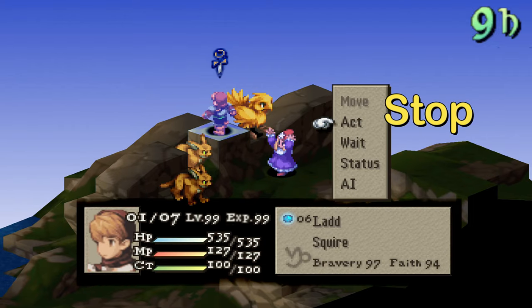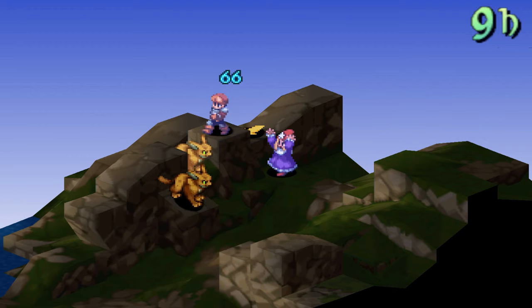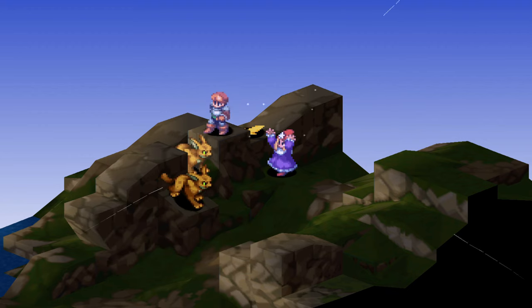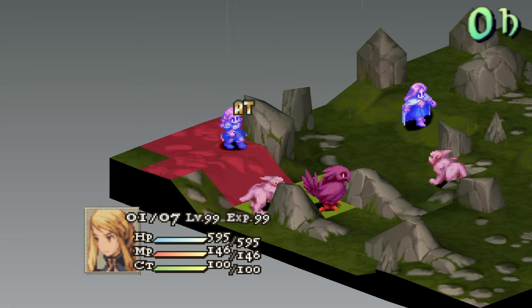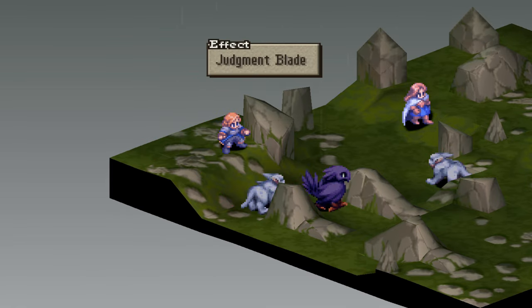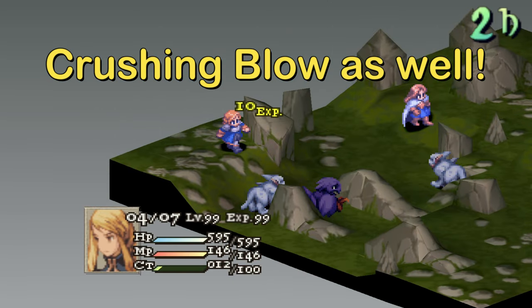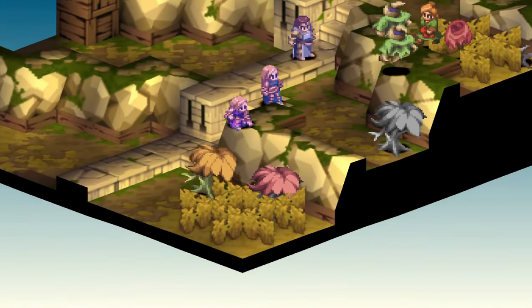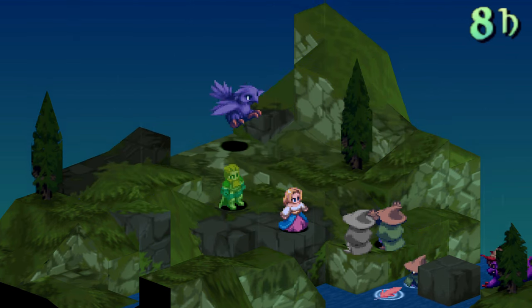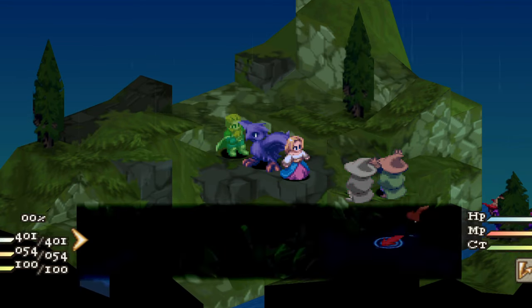Next — if you got that from that short clip — is the Stop status. The unit will stop moving and their CT will be frozen. Reaction abilities won't trigger and they can't evade attacks. It lasts for 20 clock ticks. Abilities that can cause Stop are Stop, Shadowbind, Celestial Stasis, Forbidden Dance, Blaster, Bind, Judgment Blade, Finishing Touch, and Tanglebind. You can remove Stop with Dispelna, Choco Isuna, and Dragon's Gift. Items that will make you immune are Black Garb, Jade Armlet, Ribbon, and Kachousha's.